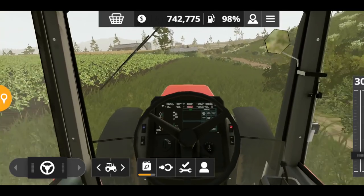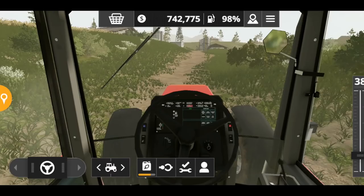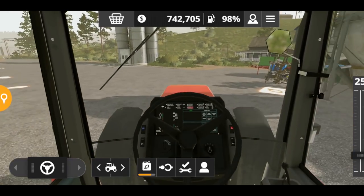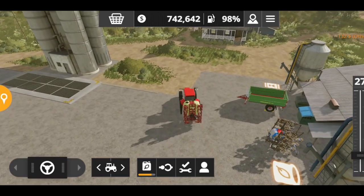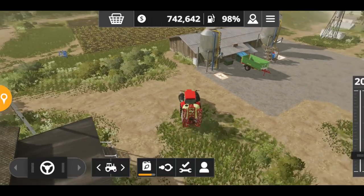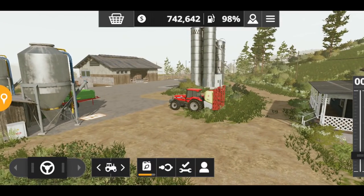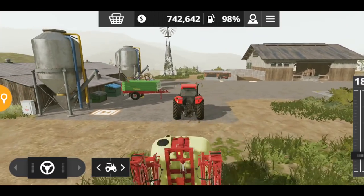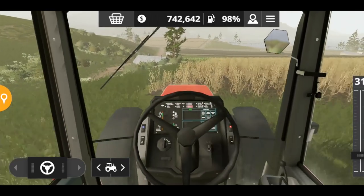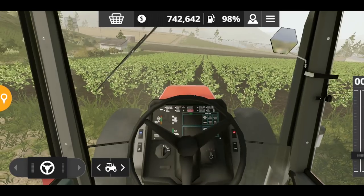I've completely fertilized this field and I'm parking the sprayer at the main farm. There's actually a farmhouse here — I'm embarrassed I almost didn't notice it. We all make mistakes. Now we need to wait for the cotton to be ready to harvest. The field that I hadn't harvested is withered — and there it goes, it's growing. Let's skip some video.